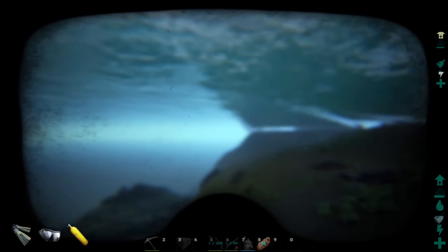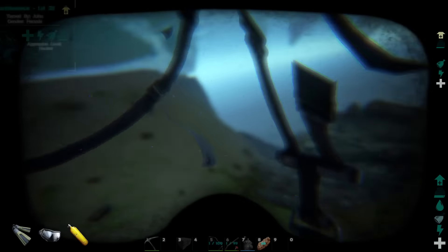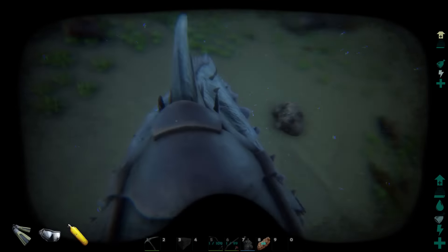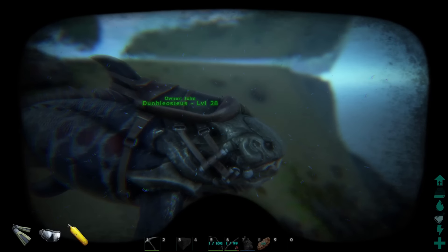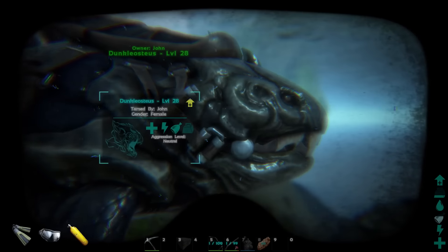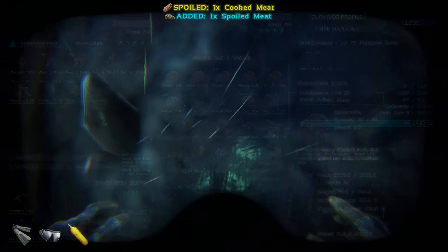They're not very fast in water — pretty slow. I was shooting this guy with my apprentice longneck rifle and was shooting it in the head and it wasn't taking torpor. I shot it about 20 times and it didn't seem to take any torpor effect, then when I started shooting it in the body I shot it about 20 more times and it finally knocked out. I think the torpor is not very effective when you shoot them in the head because they have an armor-like shell there, so definitely go for body shots. The torpor was fairly high — at 3,600 before I tamed it.